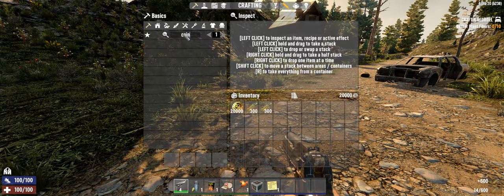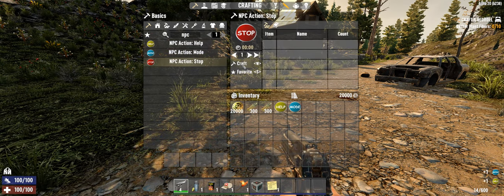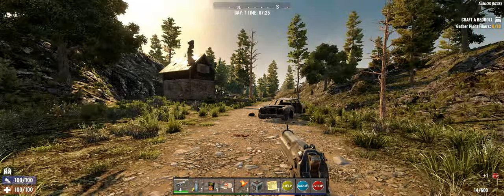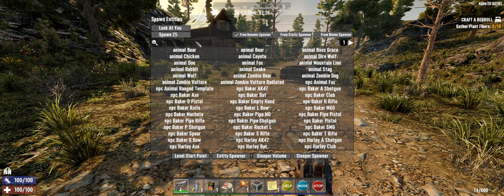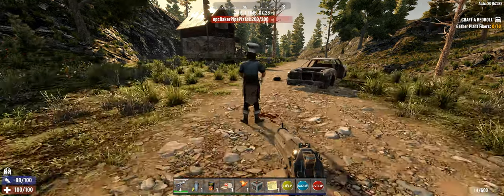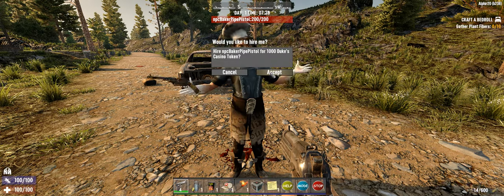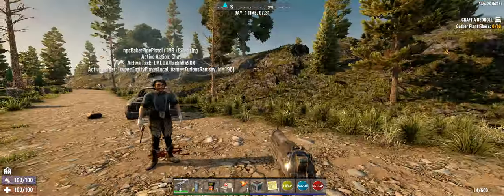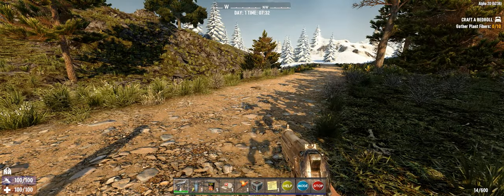We'll craft these actions — there are three right now — and put those in the tool belt, then hire an NPC. We'll take a baker. All the NPCs have this advanced AI package that we're going to test today. We're taking the baker's pipe pistol just because he will have a delay in shooting and give us time to test some of these functions.